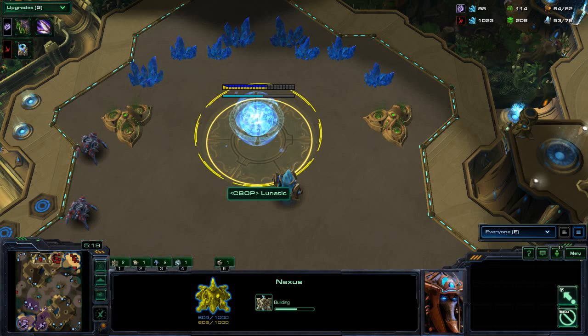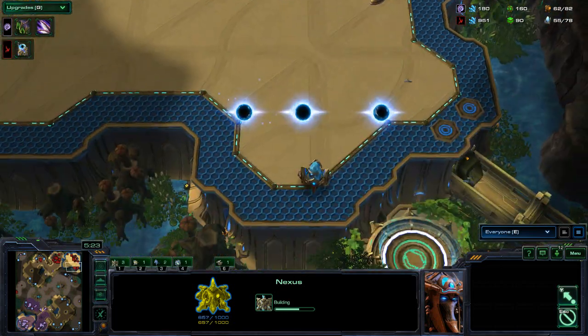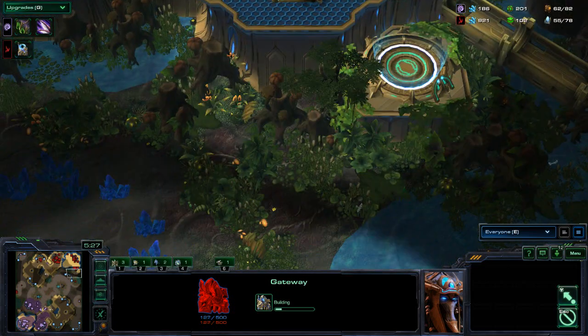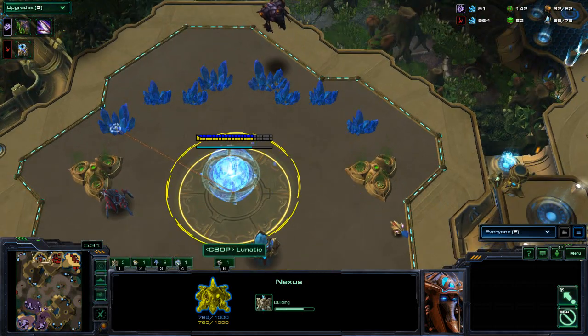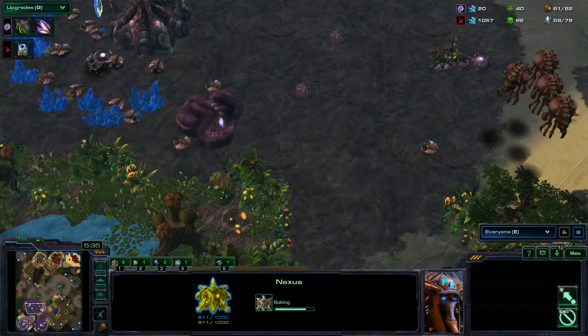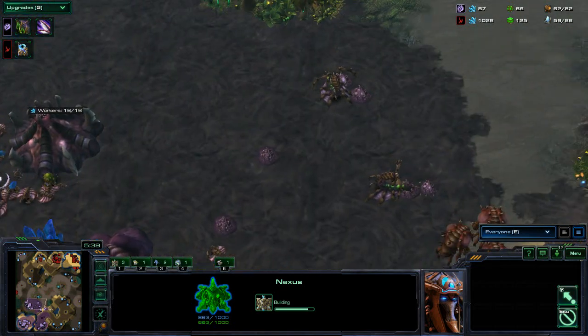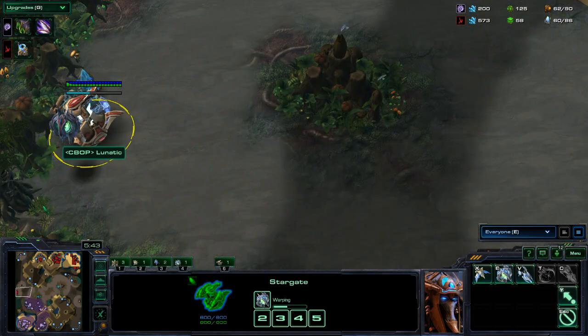His third base right here. Three gateways. Third base coming up for Protoss. Zerg has been on three bases for quite a while, but they kind of got to get the army going. Look — Secret Stargate. Actually, that's kind of strange to have it right there.